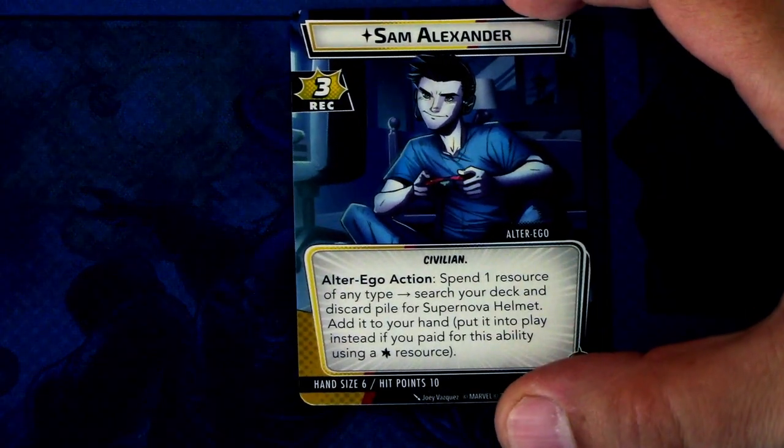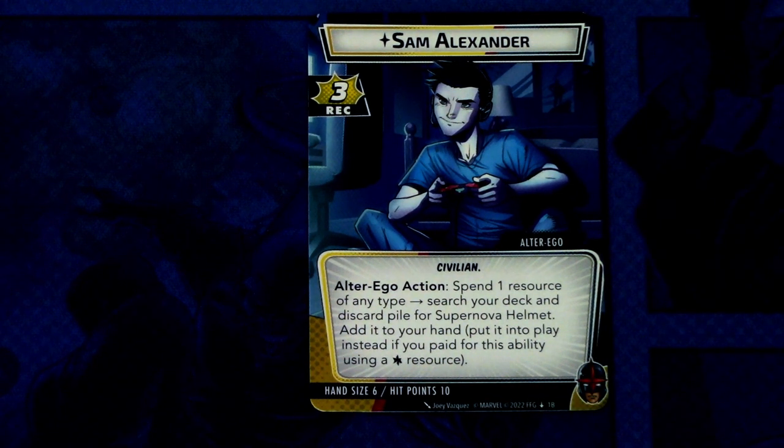First off we have Sam Alexander. Sam Alexander is a civilian on the alter ego side. There is an alter ego action: spend one resource of any type to search your deck and discard pile for the Supernova Helmet and add it to your hand — or put it into play if you paid using a wild resource. Sam Alexander has three recovery, hand size six, and ten hit points. This alter ego action feels like a once-per-game action, useful mainly if an encounter card discards your helmet or you needed to use it as a resource early on.